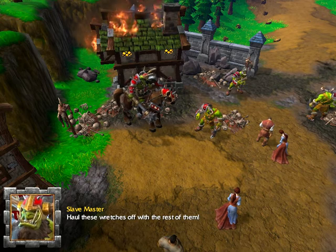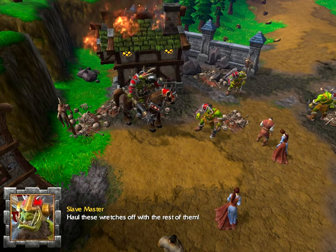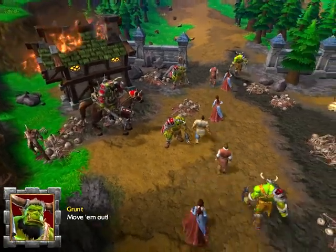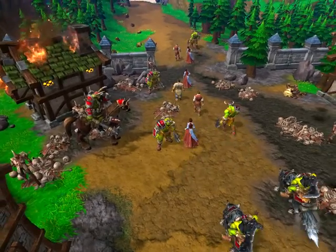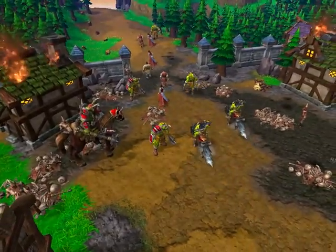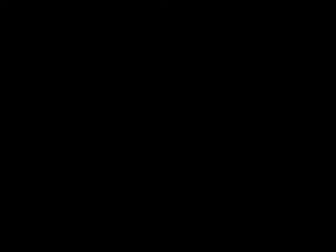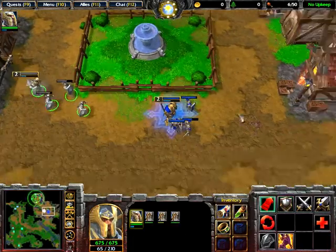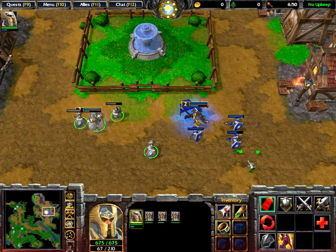'Haul these wretches off with the rest of them.' Wait a minute — I wonder did he ever put a hidden artifact? Move him out. Yeah on classic graphics all the units move very slowly — you should see the raider's animation on my screen.